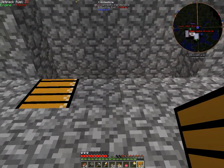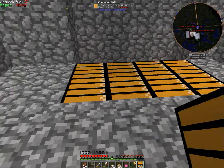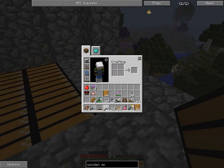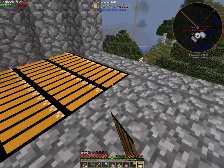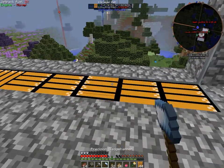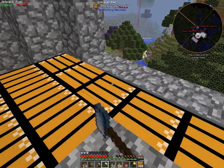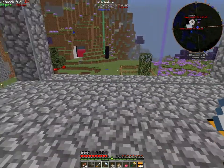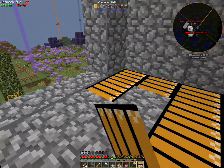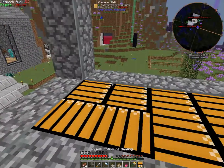I want stuff pushed that way, so let's place them down like so. I probably could use the hammer, and I want to place all these down like so — I want these to push inwards. Perfect. Next I want the same thing with these, and we want to rotate all these.